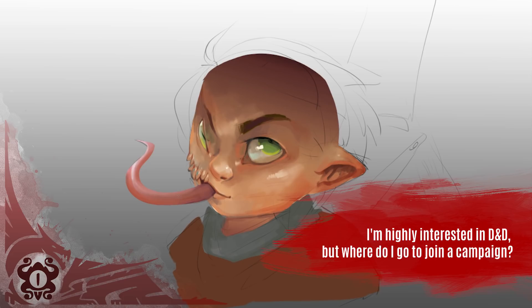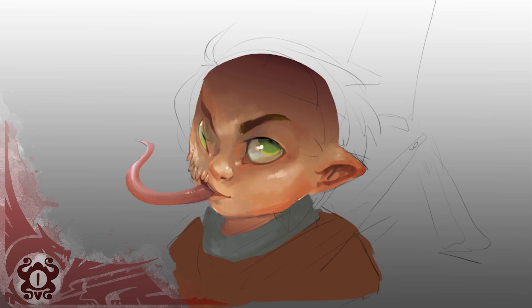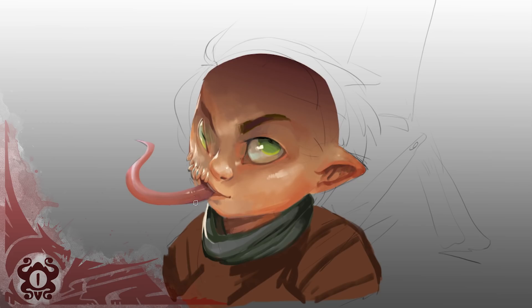I'm highly interested in D&D but where do I go to join a campaign? The best place to find a campaign is your local game store — normally they'll have games running. I'd check your local area with any kind of meetup apps, but if you don't mind playing online, I found my groups using Roll20's find-a-game feature and I've had a lot of success with that. There are also subreddits to find a game online. There are plenty of options, you just have to dig for them.